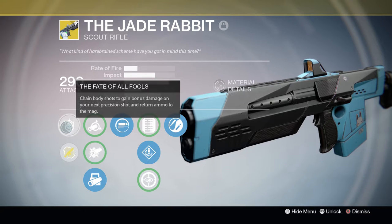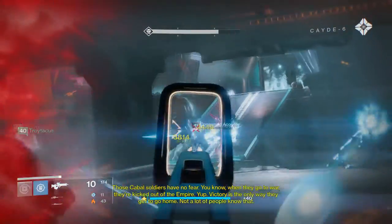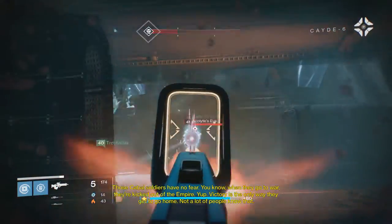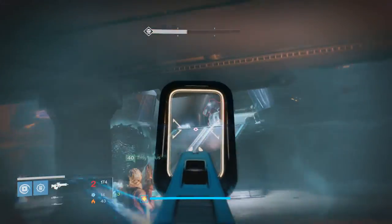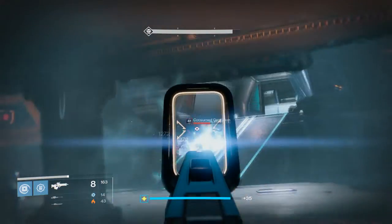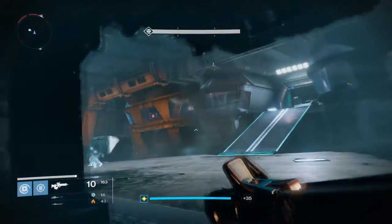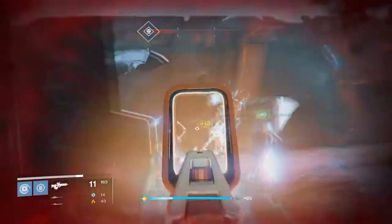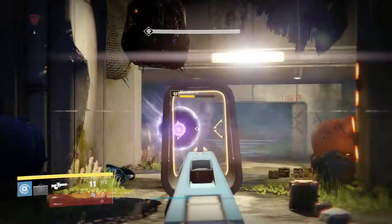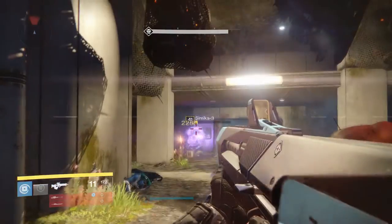With slight alterations, it allows the original Fate of All Fools to remain rightfully exclusive. So the exotic perk reads: chain body shots to gain bonus damage on your next precision shot and return ammo to the mag. A damage multiplier is accumulated based on how many consecutive body shots you land, and that multiplier is immediately applied once you hit your next precision shot. If you miss at any point, the multiplier resets. That precision shot will also return ammo to your magazine based on how many body shots you landed. So technically speaking, if you hit 6 consecutive body shots and cap it off with a 7th precision shot, you will return all your ammo back to your magazine.